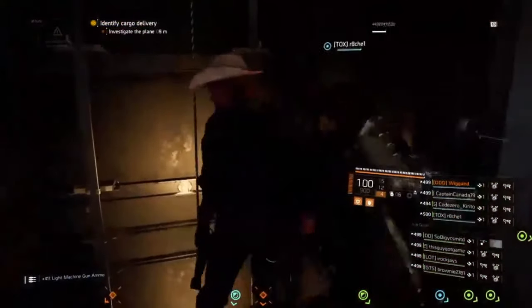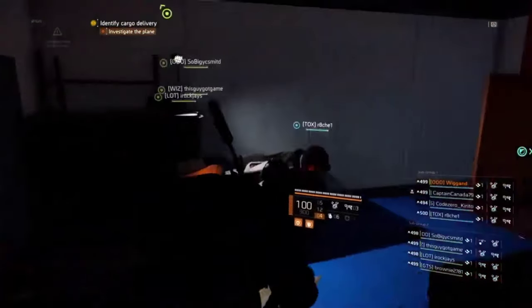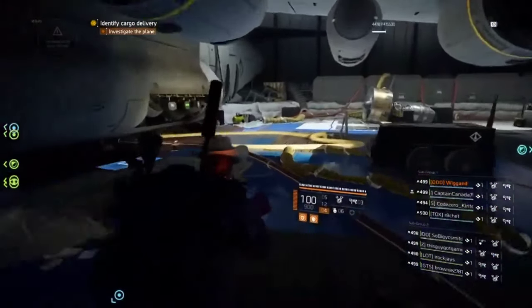When you come in the room there's going to be a computer — push the button on the computer and go down these ropes. Now we do A side, B side. Subgroup 1 is on A, subgroup 2 is on B.